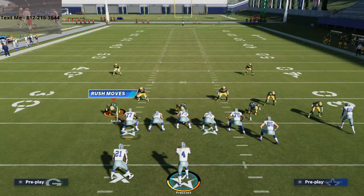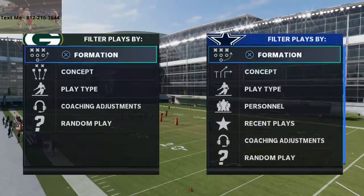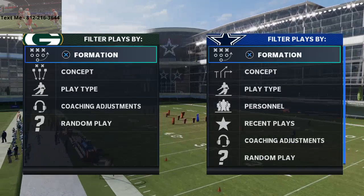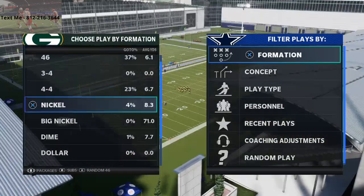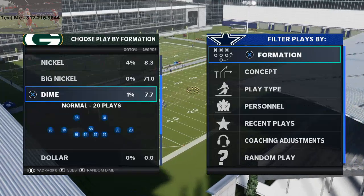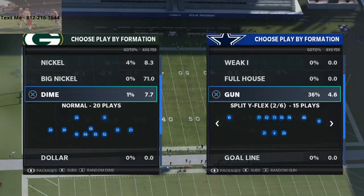In today's Madden 21 tip, I want to break down a nice unique man-beating route from the run heavy playbook that you can utilize to beat man-to-man. It comes from the Y - make sure the formation is correct - it comes from the Shotgun Y Off Trio Weak.